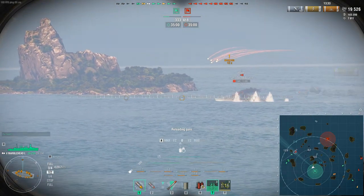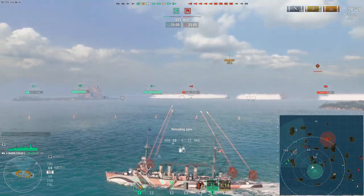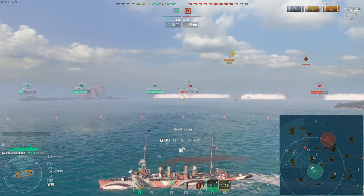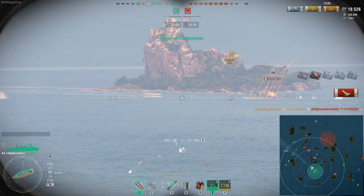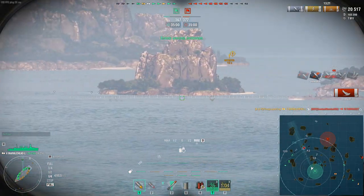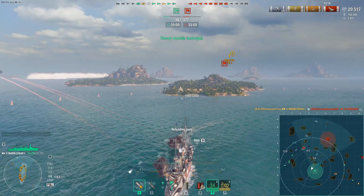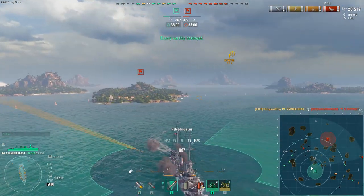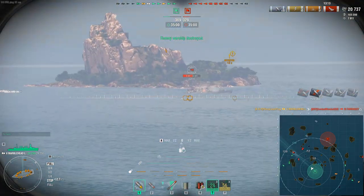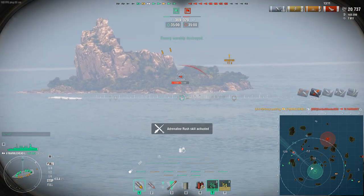There's a Furutaka coming to back them up, and another cruiser behind the Furutaka. We take out the Farragut. There's a battleship last seen up at A5, so I'm assuming he's coming back down, and I'm not sure where the Kamikaze is — if he's still behind me or moved up around my flank.